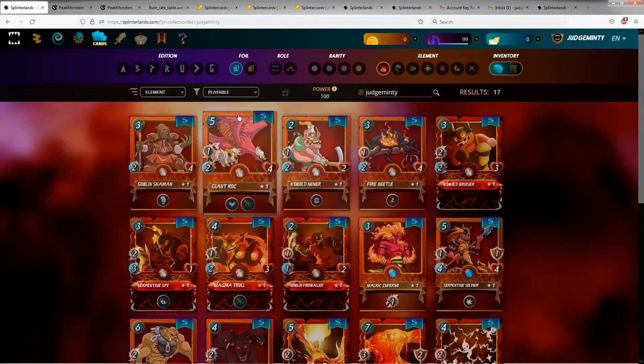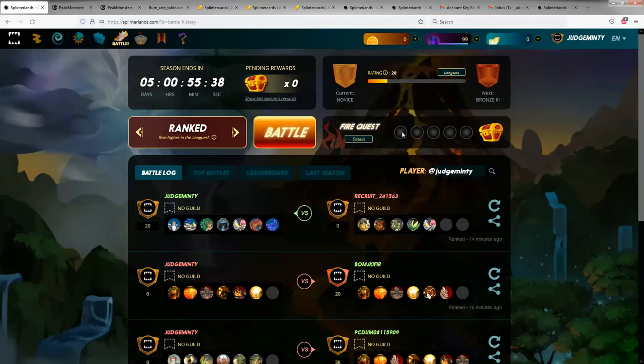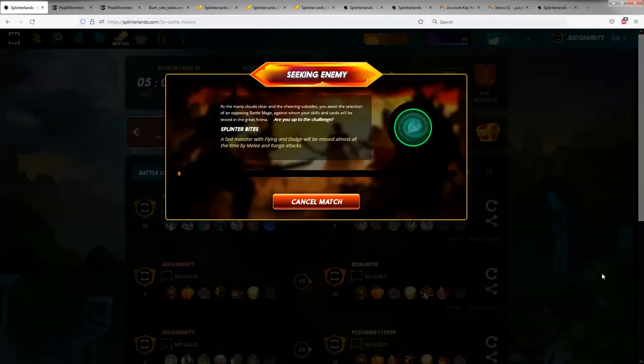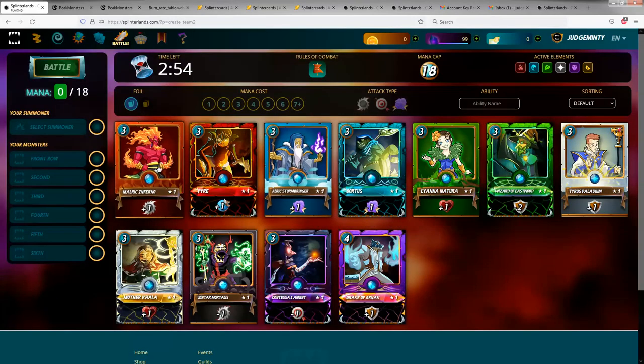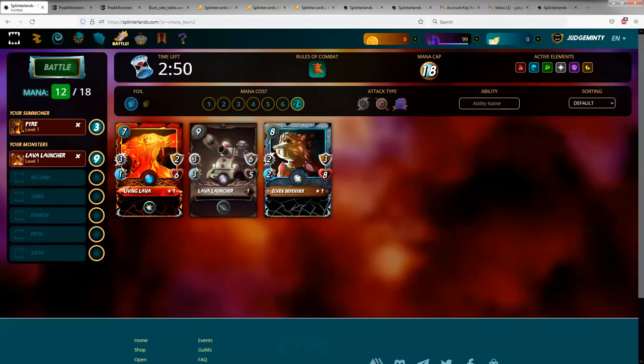If you go back to Cards, you can select 'cards rented to me' and you can see that I have a Lava Launcher rented to me. Now, if you want to go do one of your daily battles — in this case I'm working on a fire quest — you go to Battle and then we wait patiently to get paired up and create our team.